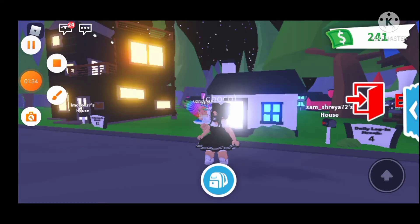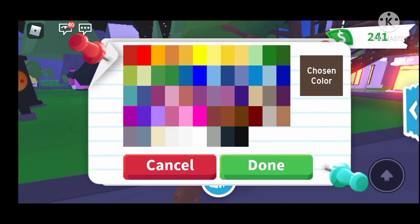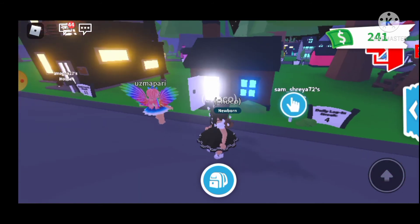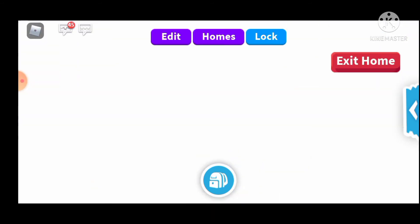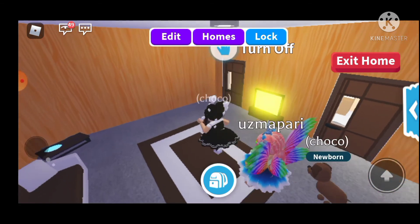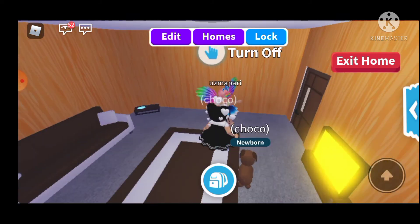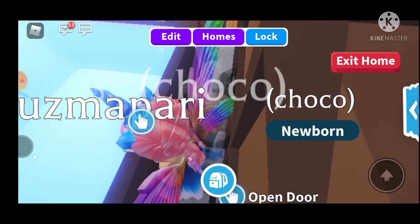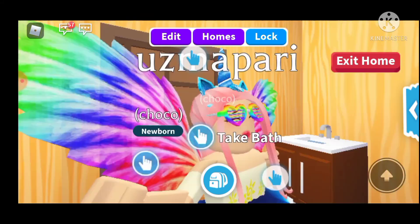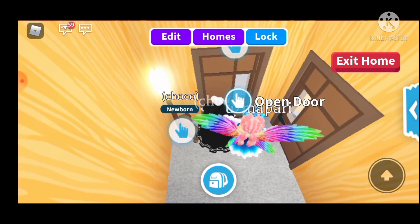Now let's go to my house. We've reached my house — it's actually for my pet Choco, the chocolate lab. Going inside: there's the dog bed area outside, a hot tub room, and a separate small bathroom with a toilet and sink. Uzma says the bathroom is so big — I said that's why I bought it, to occupy the whole room!